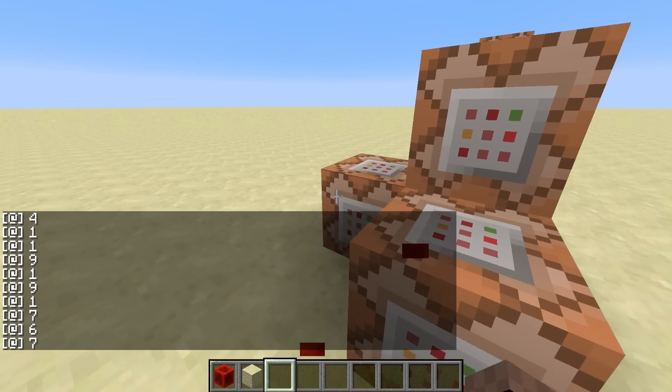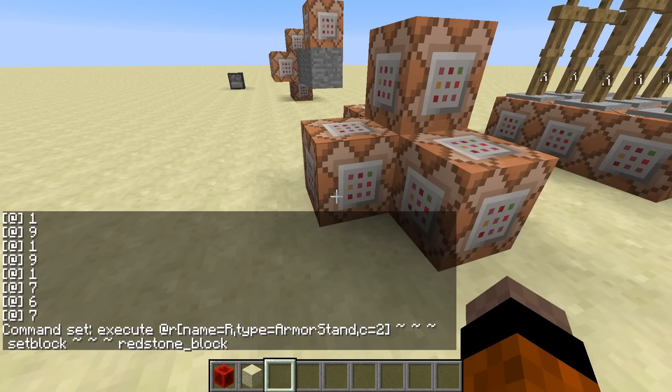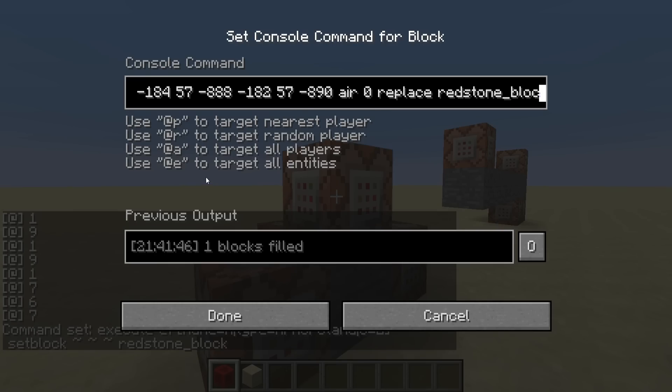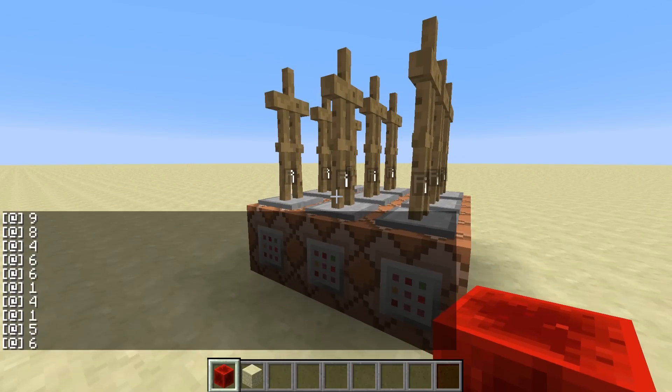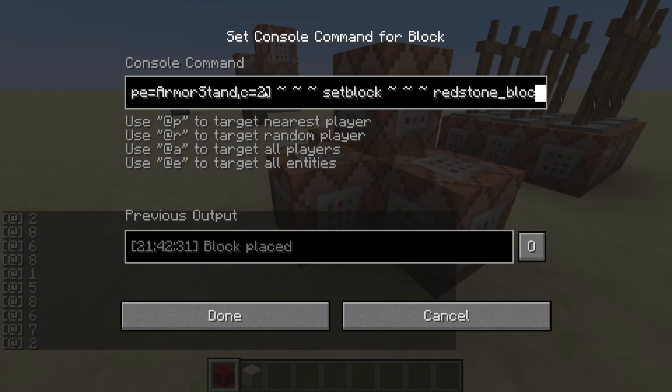What happens is we are executing from a random entity. You can use @r to target random entities in 1.8 as long as you specify the type, so we're targeting a random entity of type armor stand named 'r'. From that random armor stand we are doing set block redstone block. You can also — which is quite interesting — target more than one entity at the same time, so you can target like two entities, which will just give more outputs faster. Then we just do the fill command.